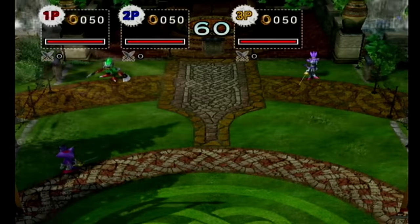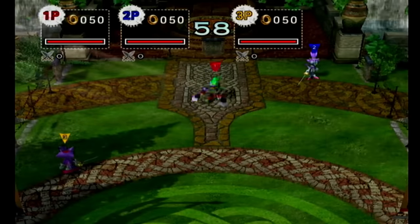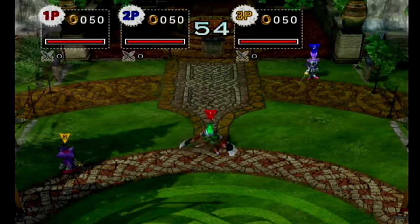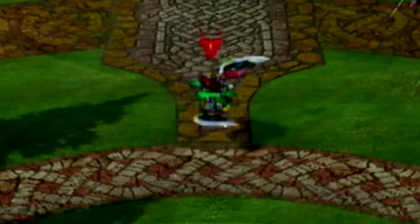One last thing before we move on: Lamorak, Percival, and Blaze each have a double jump. Jump into the air with A, then just as we land, press A again. If our timing was right, we should be performing the double jump on the ground.